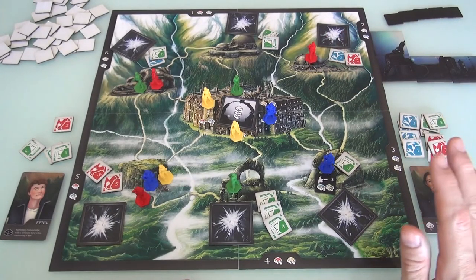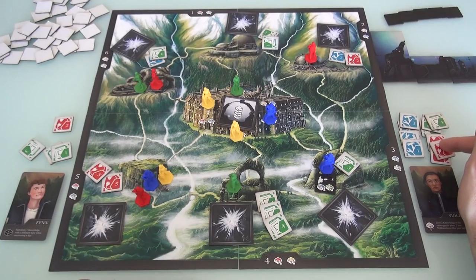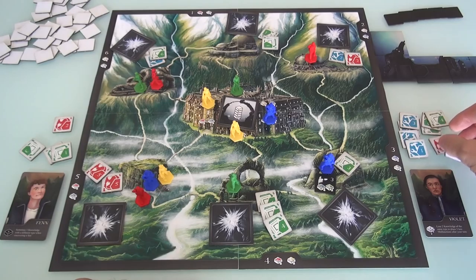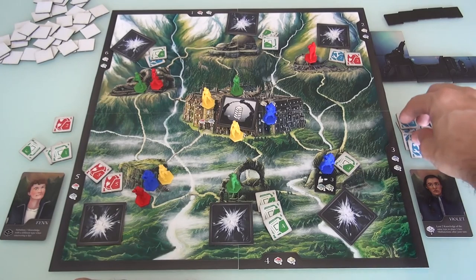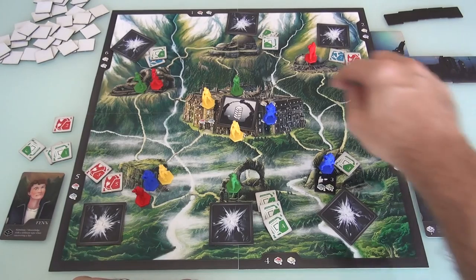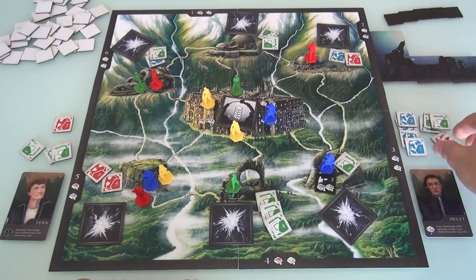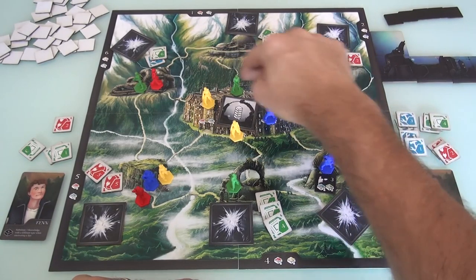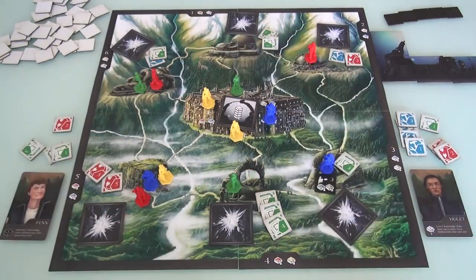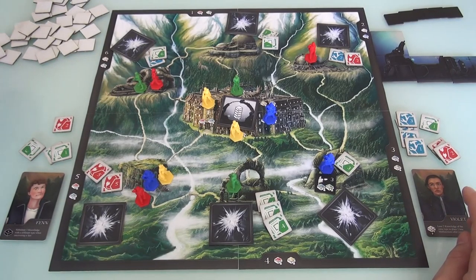Jen is way overloaded. At the end of her turn she's going to have to discard down to 7. But before the end of her turn, she's going to use her violet power - she gets rid of a pair, any pair she wants. She'll hold on to the blues, hold on to the reds because red is one of the colors we can still get in with. She's going to discard 2 of these greens - because green doesn't help us build anyway - so that this turn she only has to draw 1 malfunction.